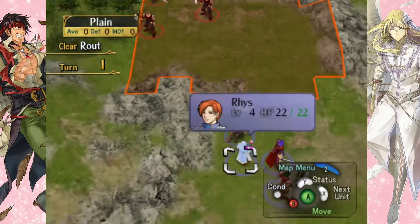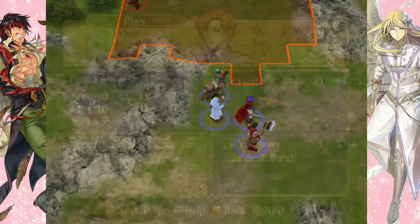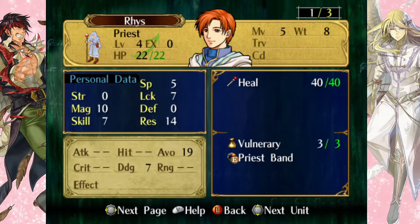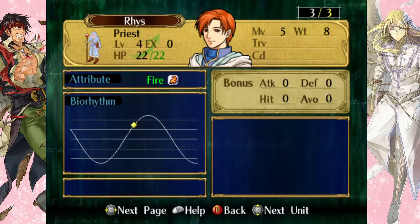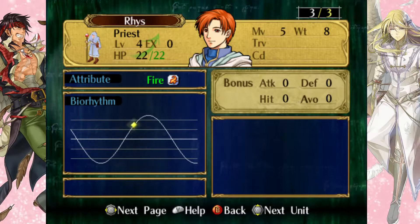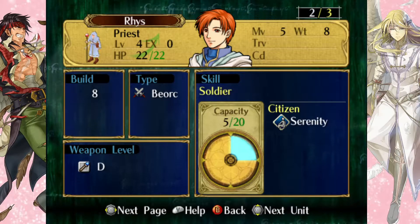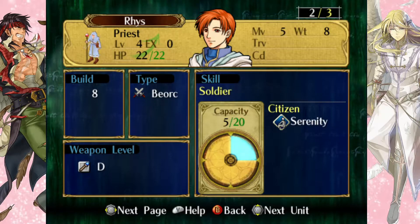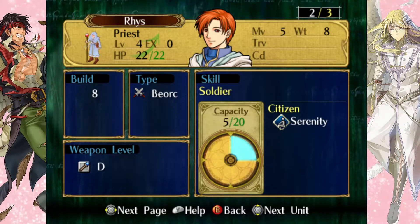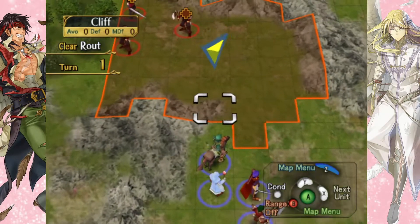My plan is to have Ike and Boyd hold off these guys. We have a new unit here — this is Riz, he is our healer. Riz's best stats are magic, resistance, and luck. Riz is interesting: he will not promote into a mounted character. In most playthroughs he gets benched for a mounted healer or mages once they can promote. But Riz is probably going to end up being our primary healer through the playthrough. So if you like Riz, look forward to seeing that.